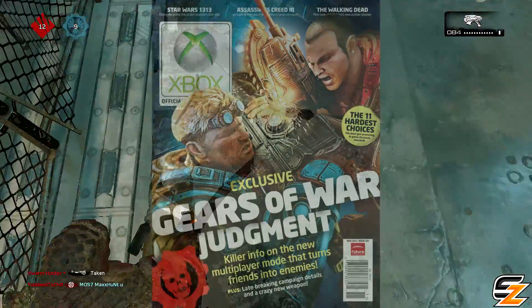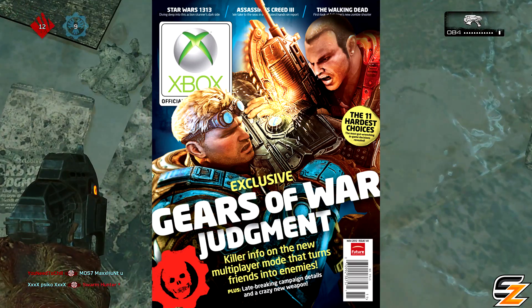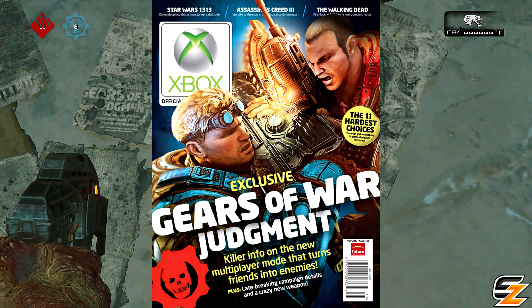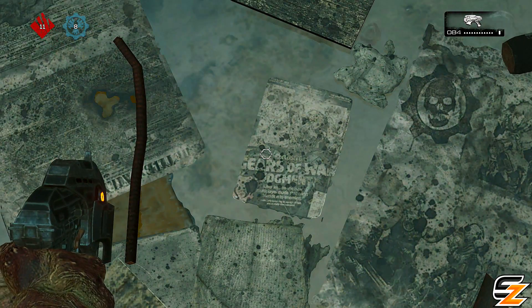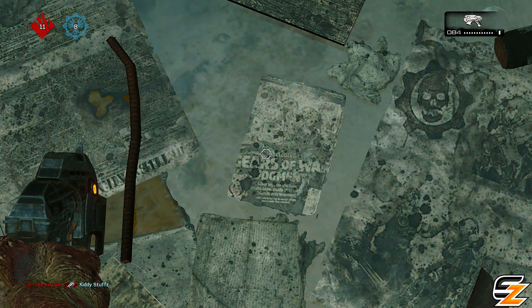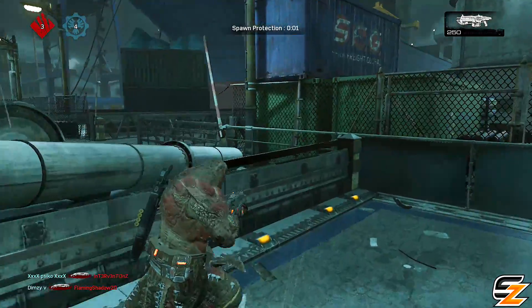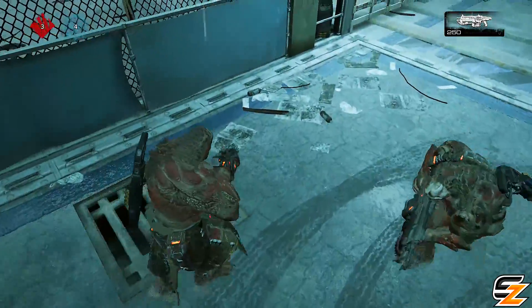That's actually a magazine — the official Xbox magazine — that did get released while covering Gears of War Judgment. But obviously, the main Easter egg here is the Gears of War 3 Easter egg for Clayton Carmine, the character and the wallpaper that got released about four or five years ago in the build up for Gears of War 3.